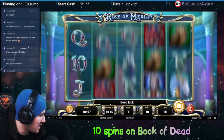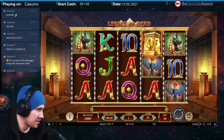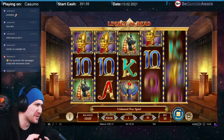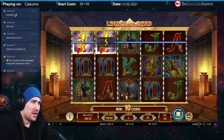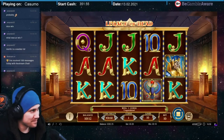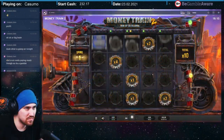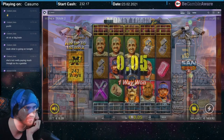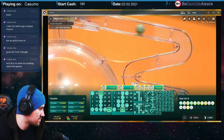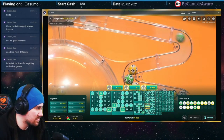For example, 10 spins on Book of Dead or 15 spins on Rise of Merlin. It's not much, but once in a while you'll be getting something for free. That's already a few levels higher than most casinos. And the money you win on those free spins is yours — it's just a part of your deposit now. As for the games, you have everything here: from Book of Dead to Money Train 2, from Guns' Quest to San Quentin. Everything you can think of is here. And of course Evolution Gaming is here too, so you won't be missing any Lightning Roulette action.